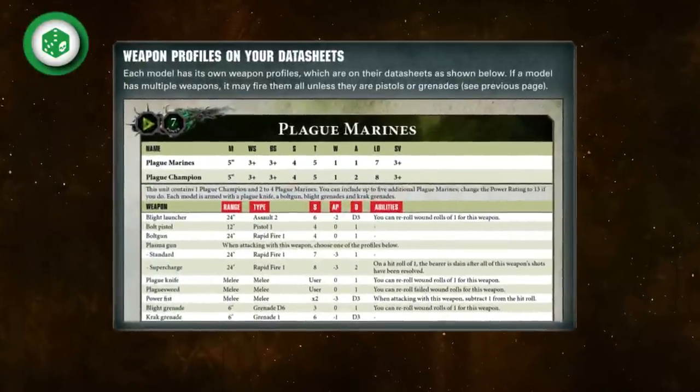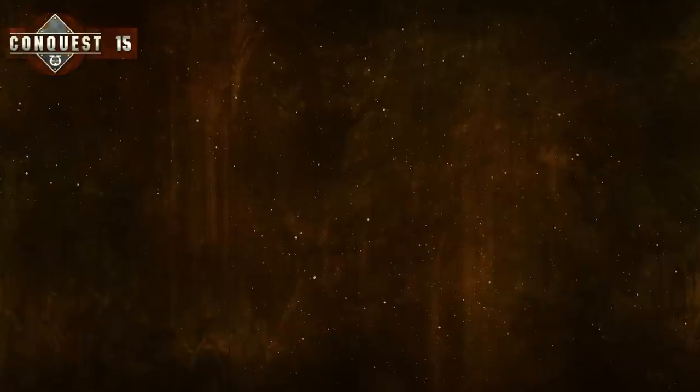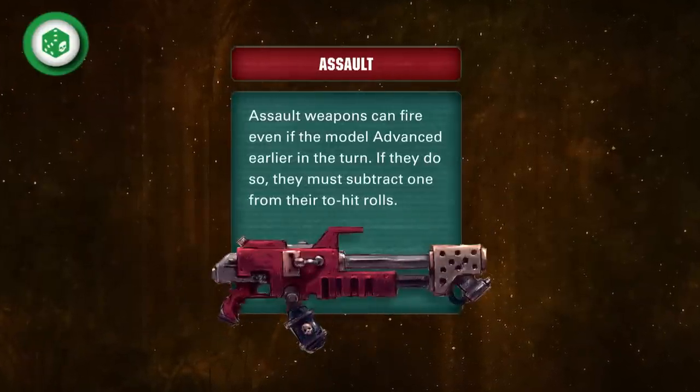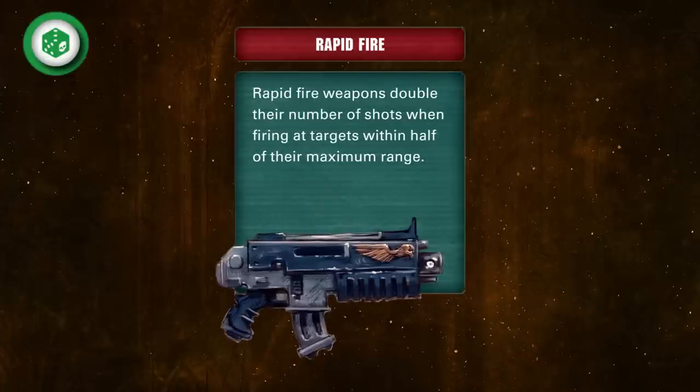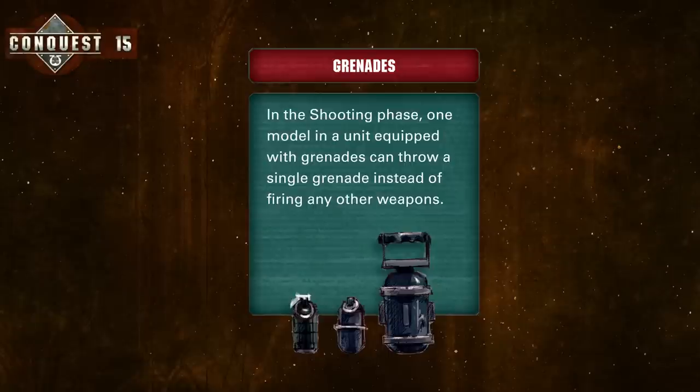Looking at your datasheets, every weapon listed has a type. Different types come with different benefits and drawbacks. Pistols have a short range but can be fired in close combat. Assault weapons can be fired when a unit advances but with a minus one to hit. Rapid fire weapons get extra shots at close range, while heavy weapons are extremely powerful but harder to hit with if they move. Units can only throw one grenade per turn, but specialized grenades like the Hyper Blight grenades can be extremely useful.